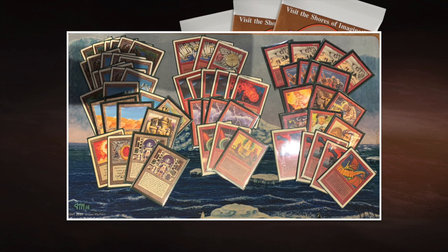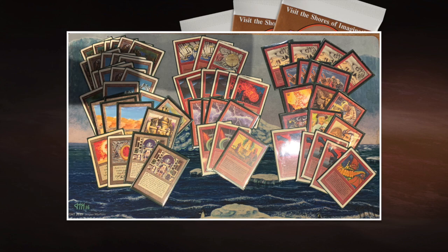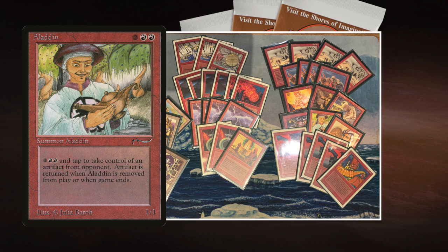Then there's Keldon Warlord - two red and three to cast - whose power and toughness depends on the amount of creatures on your side, including itself. So the more creatures he plays out, the bigger the Warlord gets. Then he's got Aladin, a card from Arabian Nights - two red and two to cast. You can tap Aladin to steal artifacts, and you can untap Aladin while still keeping the artifact. You have the artifact as long as Aladin is under your control - as soon as Aladin gets bounced or dies, you lose control of it. I see him as this character stealing stuff left, right and center in the Bazaar of Baghdad.